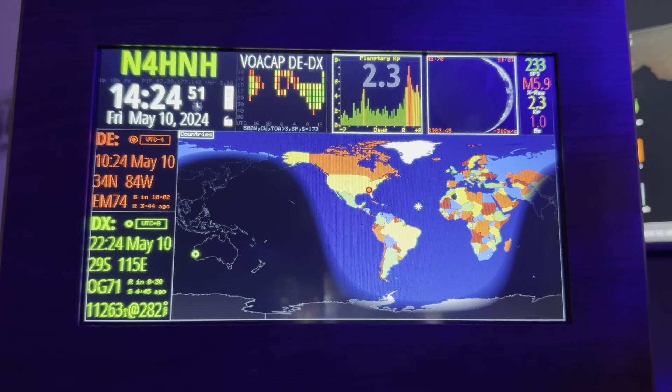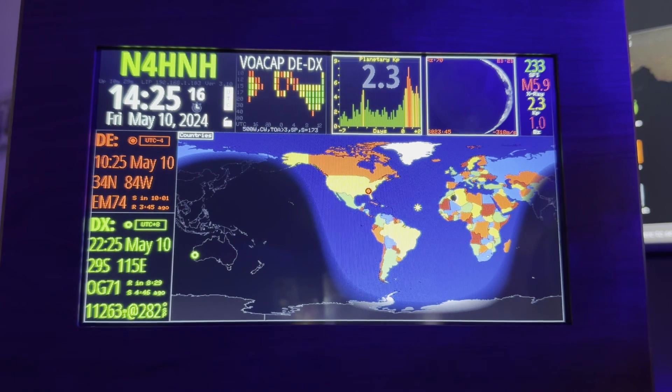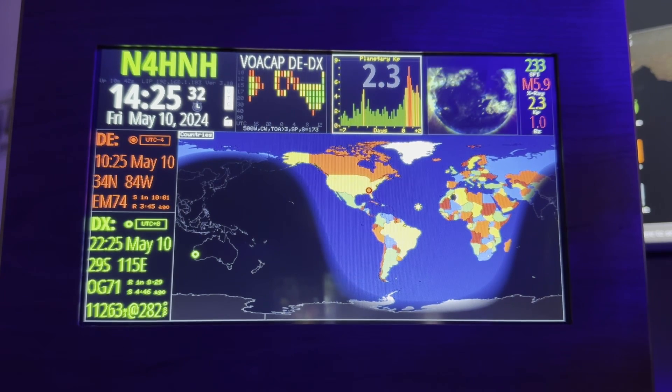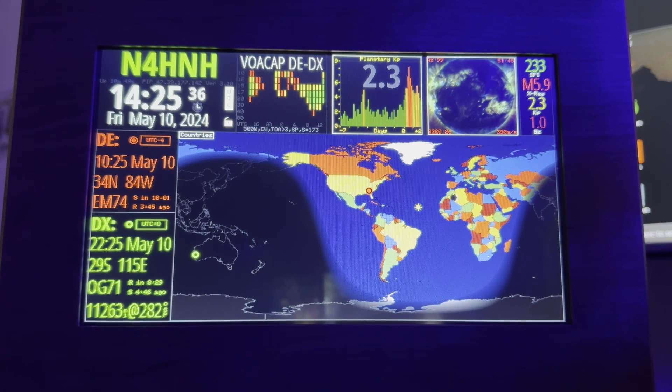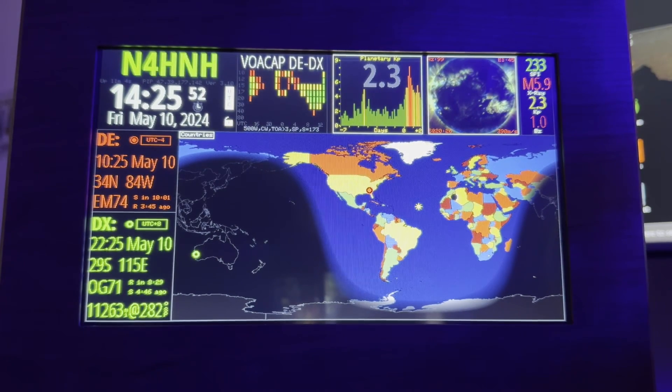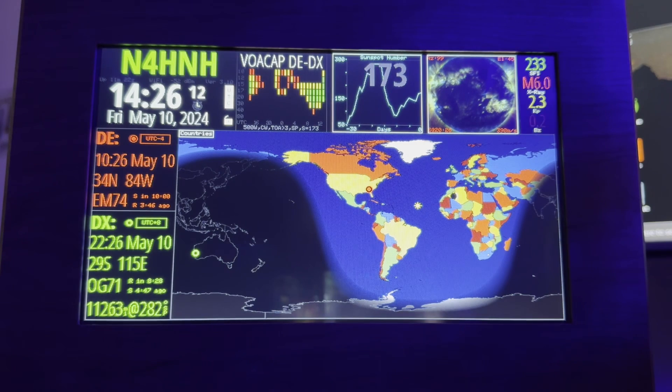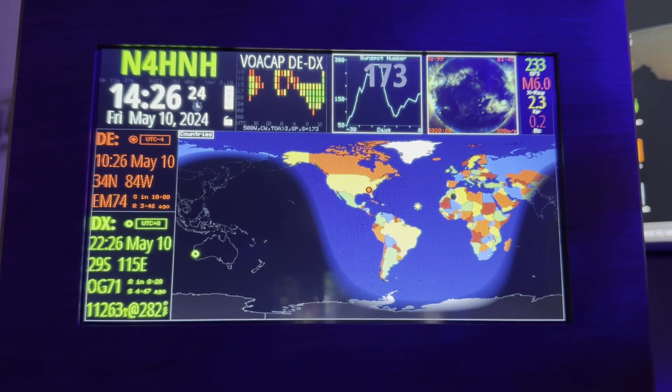I'm going to go try 10 meters FT8. I'm just keeping it trained on there for you guys to watch while I work with the radio. This is the highest I've seen during solar cycle 25. It's great having these ham clocks — this is the HF clock, I keep it focused on solar activity. It runs ham clock software, the latest versions. Look at there — M6! It just hit M6.0. The processor in the HF clock, the ESP model, can't handle all the features in the latest ham clock update.